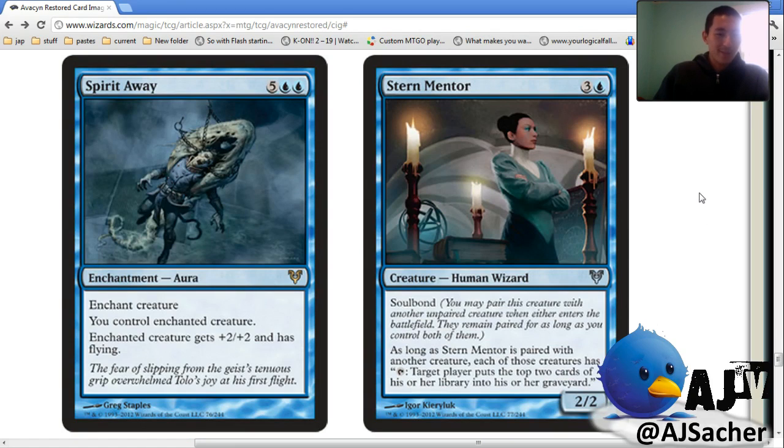Spirit Away — this card is absolutely ludicrous. Look at this. You control it and it becomes unbeatable. That card seems so insane. I'd say that's a bomb. And despite the couple Zendikar cards, seven mana doesn't seem like that much in this format — you can play for it.